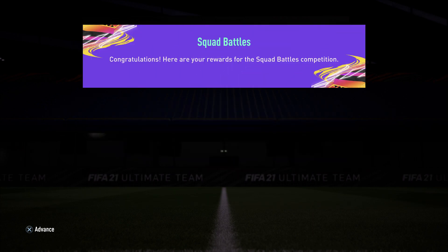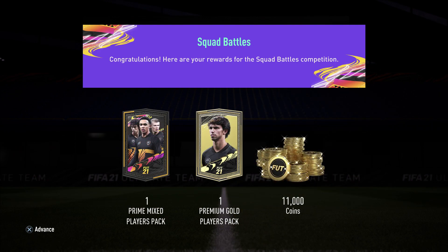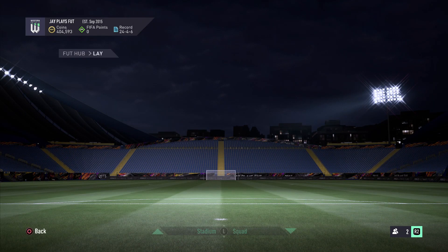For this video we're gonna have the Squad Battles Gold 2 rewards that I obtained for this week, in which we get a Prime Mix Player Pack, one Premium Gold Players Pack, and 11,000 coins, which sums up our total to 404,593 coins guys.